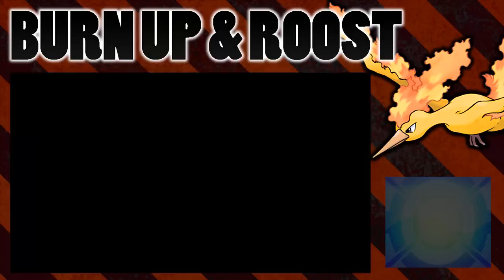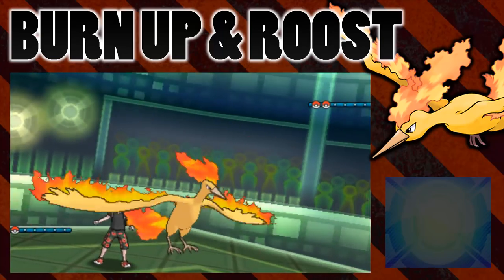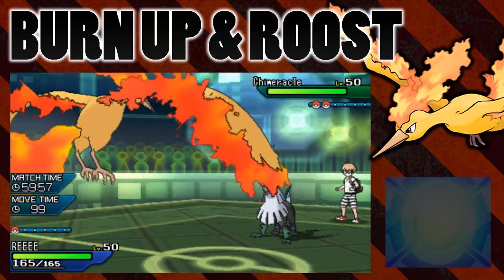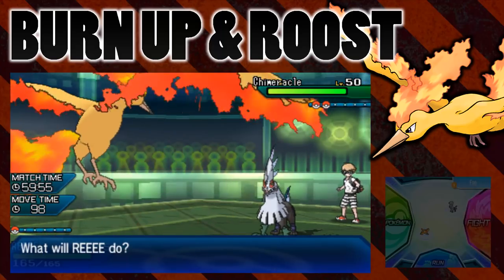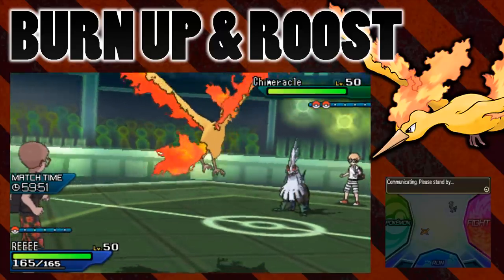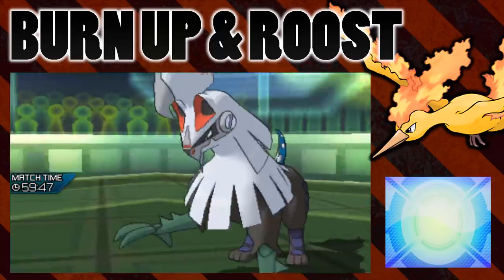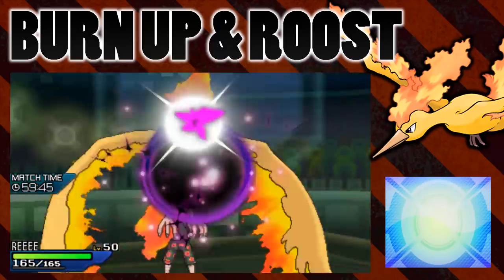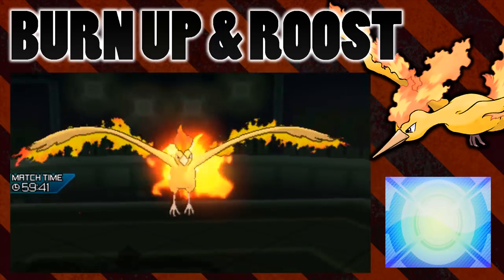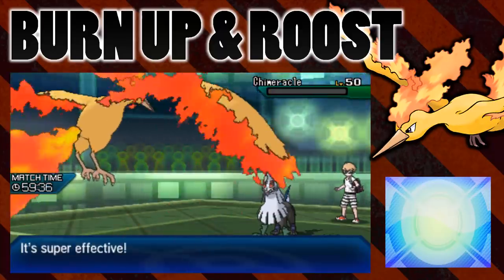So what I'm first going to do is go for just some damage with my Silvally, and we're going to use Burn Up to remove my fire typing. Let's just go for a Shadow Ball here because we don't want to freeze or anything. There is some damage and we just needed some damage so that my Moltres can use Roost in the next turn.